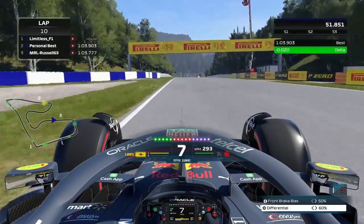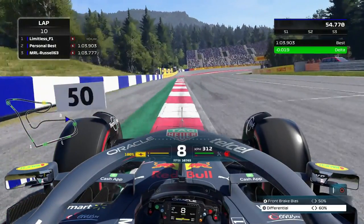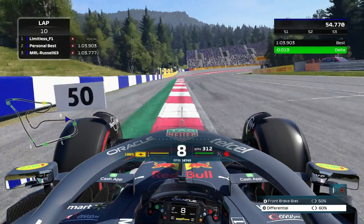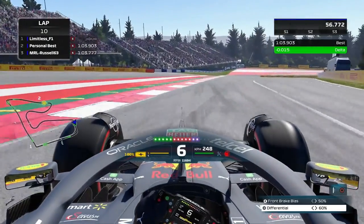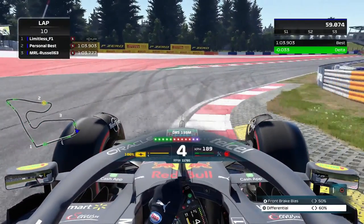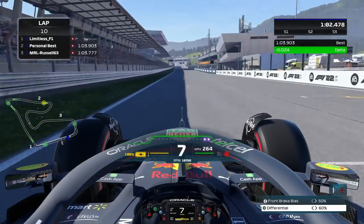Coming into this corner, I actually used the curb on entry. Brakes are applied just before the 50-meter board — just before that white line is where you're braking and turning in. On this game, you don't want to mount this curb; you kind of want to kiss it, so half your car on it only. Use all of the track on the exit, and once your wheel is straight for around a second, that's where you want to be turning in, avoiding the yellow sausage curb. On the exit, try to use as much of the track as you can.